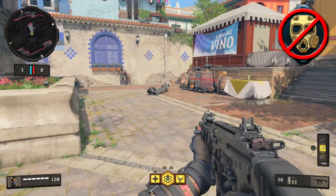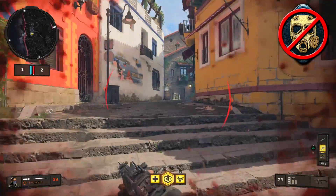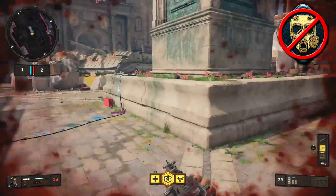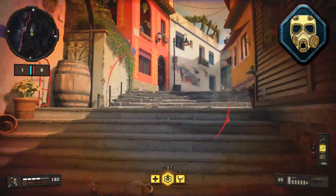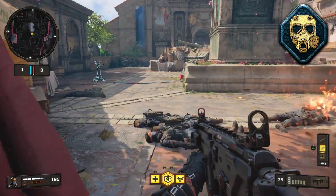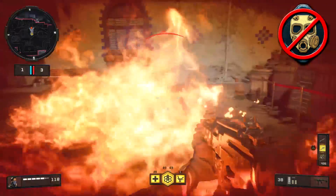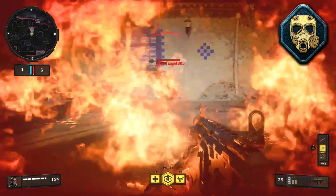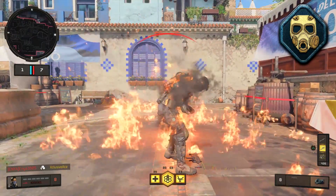Moving on to the Molotov — you can actually run directly through one even without Tack Mask, but you'll take 112 damage and have to wait 15 seconds before you can heal. With Tack Mask equipped, you only take 48 damage, but you still have to wait that entire 15 seconds before healing. So it's still not recommended to run through flames even with Tack Mask. The damage per tick is also cut in half — normally 16 damage per tick, but with Tack Mask only eight.